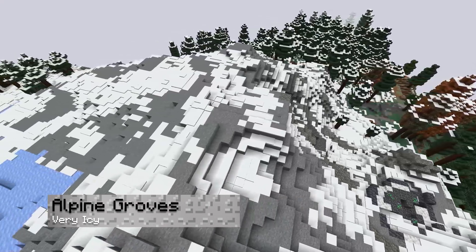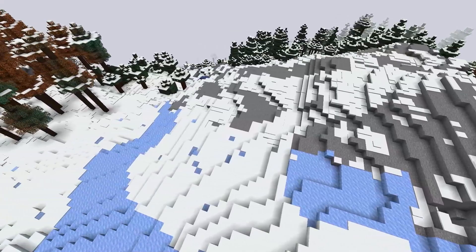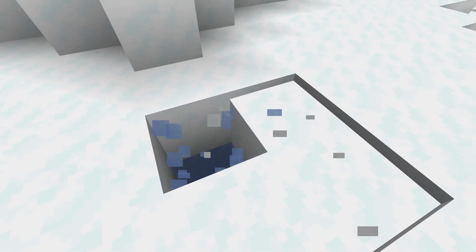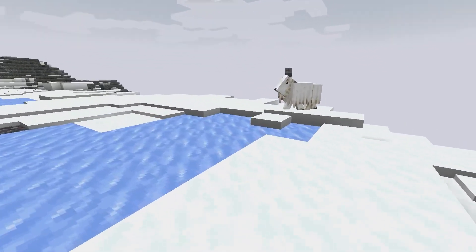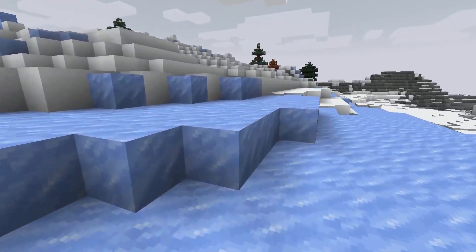Instead of a dangerous biome, alpine groves are a combination of forested and snowy environments with lots of unique blocks. There's plenty of calcite and coarse dirt nearby, which complements the surrounding terrain. Despite there being no lava, it can still be considered challenging to navigate through, due to the mountainous area with snow blocks, which is supposed to simulate an alpine environment.